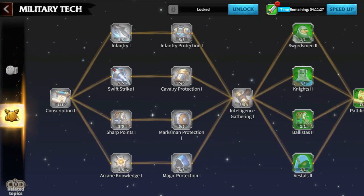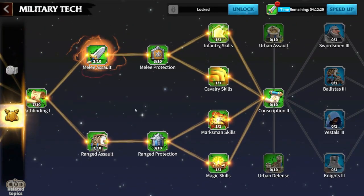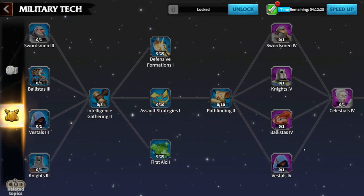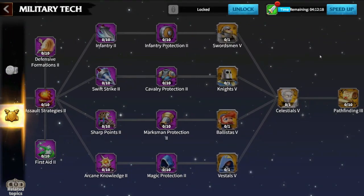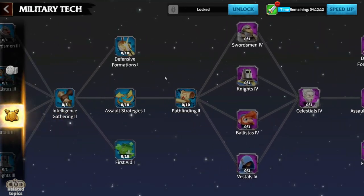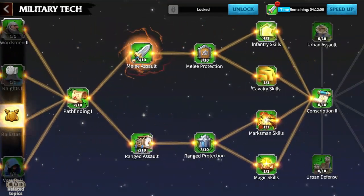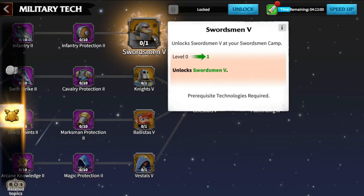In the realm of combat, the paramount objective is advancing to new tiers of troops. Strive to achieve the minimum requirements to unlock each new tier. The progression unfolds as follows: Tier 2 troops (green), Tier 3 troops (blue), Tier 4 troops (purple), and Tier 5 troops (gold). This progression signifies the heart of your combat strategy, and securing these tiers is critical for your long-term success. Be aware that attaining Tier 5 troops can often take around a year for many players due to the necessary investments and time commitment involved.